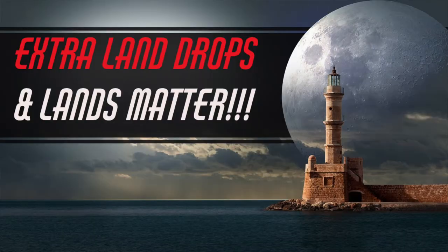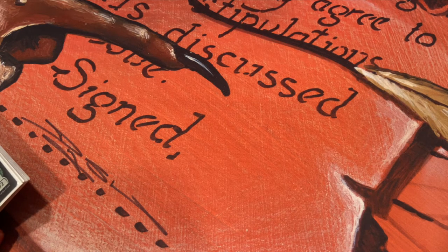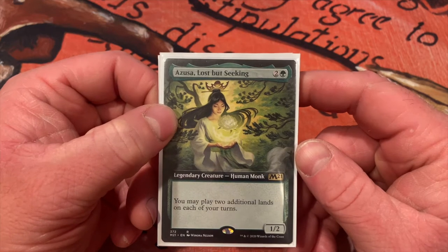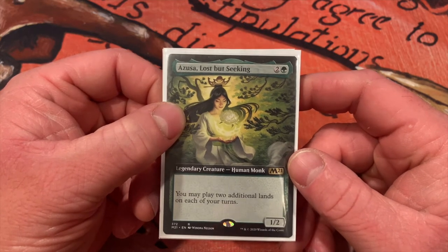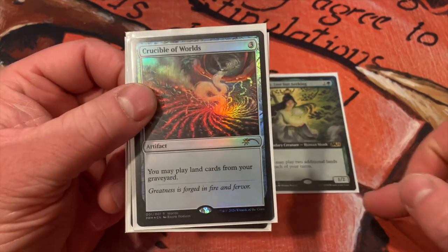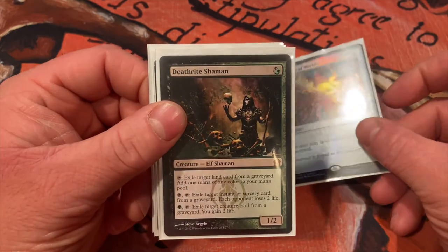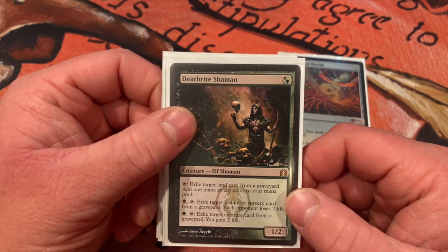The further along we go the more magic terminology I'll be using. Now we're going to talk about lands-matter cards, extra land drops, and recursion — cards that get cards back from your graveyard into your hand or into play. First: Azusa, Lost but Seeking — very useful for getting lands into play while your commander's out to sacrifice. She lets you play two additional lands on each of your turns. And Crucible of Worlds hand in hand with Azusa — those lands you're sacrificing you now play from your graveyard.